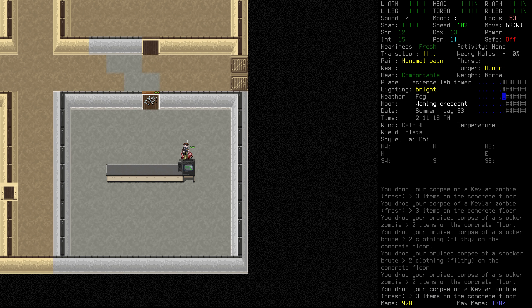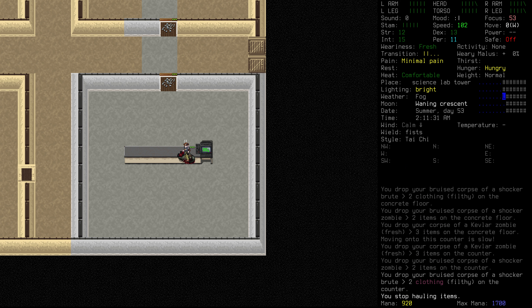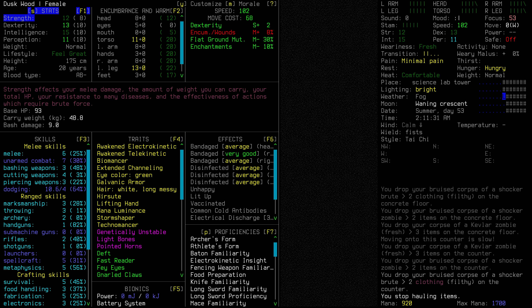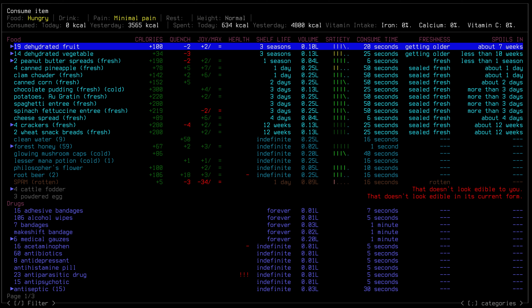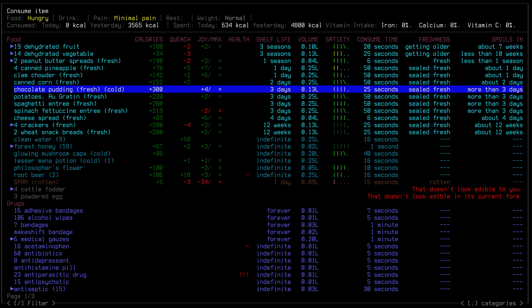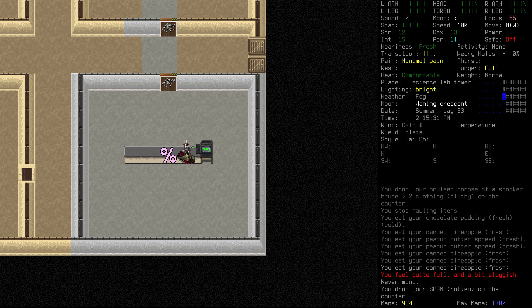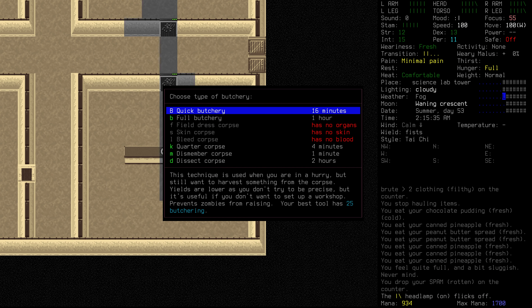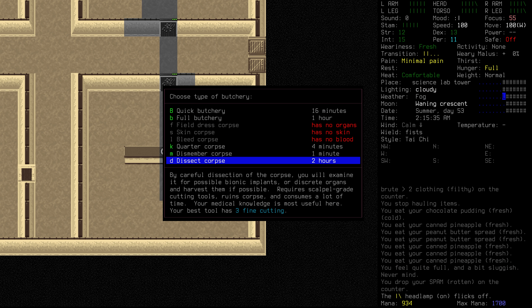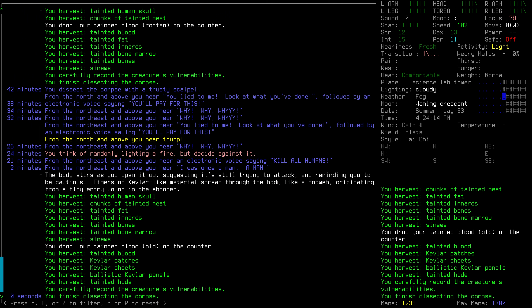A Kevlar zombie — that's kind of three hours of dissection there, so it's a fair bit of work, but I feel like we've been neglecting the dissection for a while now. Let's head down towards the light. Let's put all of them on the table. Check our bandages — they're all pretty good. We're at a comfortable temperature right now. We're a little hungry, so we can munch on something. Maybe some chocolate pudding — there we go, that's nice. We'll also get rid of that spam. Time to get to work. We will butcher everything and dissect. Only two hours — that could be worse.